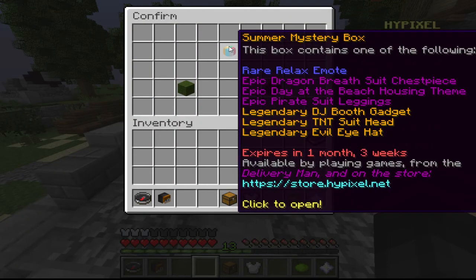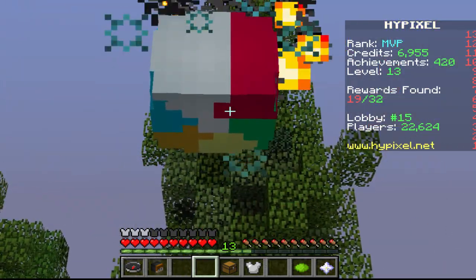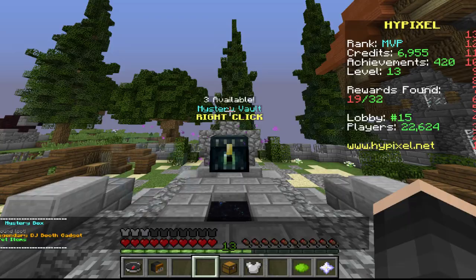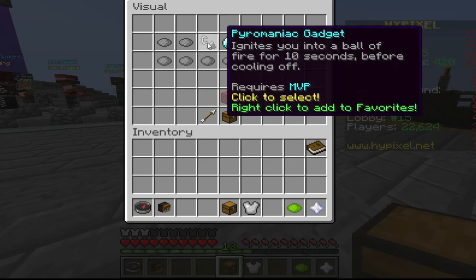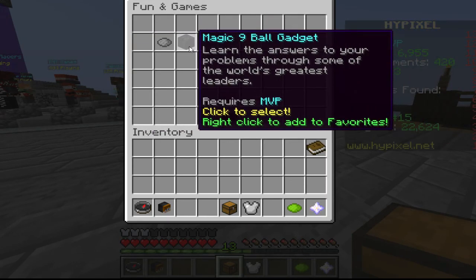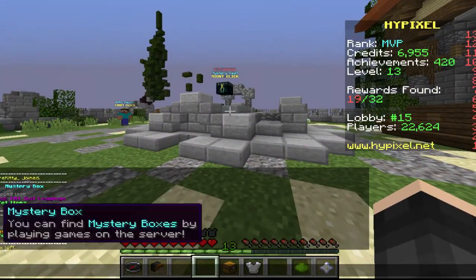Alright, four more to go. We can get a TNT suit head, or we can get an epic Day at the Beach housing theme - I want that! That would probably be pretty cool. I want the themes for housing because I have this stupid forest one or something. Let's see what we get. Legendary DJ - oh my gosh, no way! Oh my gosh! If you guys haven't seen this, this is amazing. Wow, I am so happy right now. I know but we'll have to check that out later. That is really cool - I'm so glad we got that.